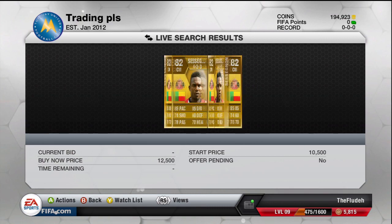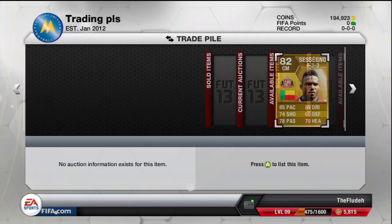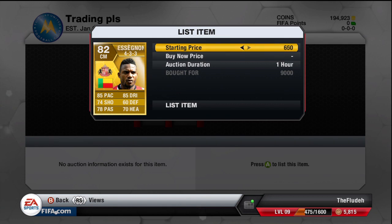What you're going to search for is a CM in the BPL. I've chosen Cissokho for instance, and you can see I picked them up for 9,000 coins. I can sell them on for 11,750 coins no problem, but I'm going to list them up for 11,500 coins. What is best for this is to pick popular players in a popular league.